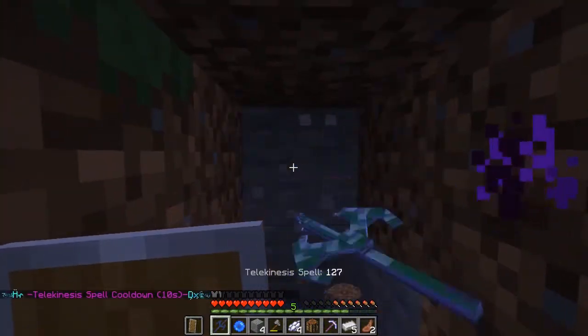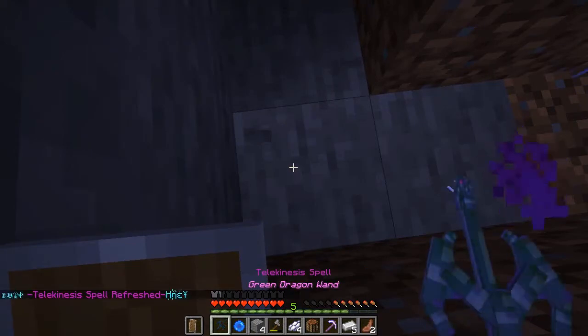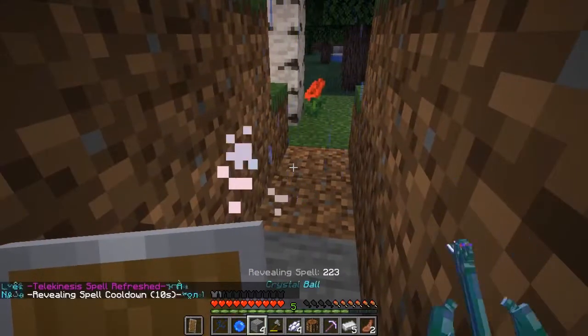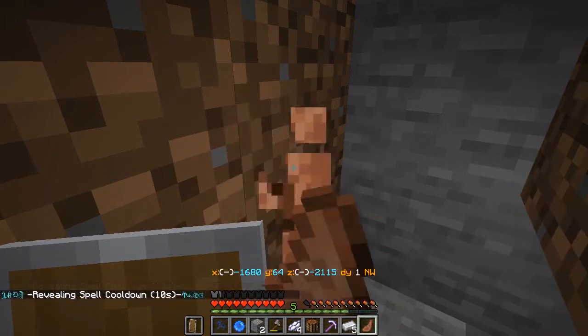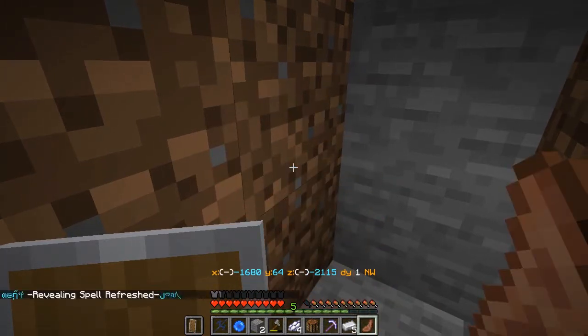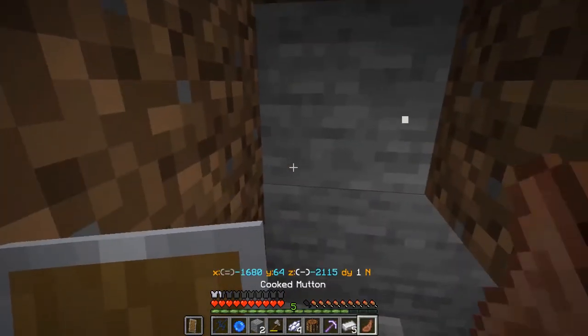I think this is one of the worst foul-ups I've had on directionality ever, and when you consider some of my real interesting foul-ups I've had over my time in Mage Rage, that is saying quite a bit. Let me check out my coordinates — minus 1680, which is in fact way to the west. I'm way to the west, and I am minus 2100 which is right around the center, so I really turned way too early on that.